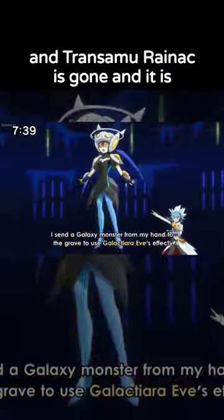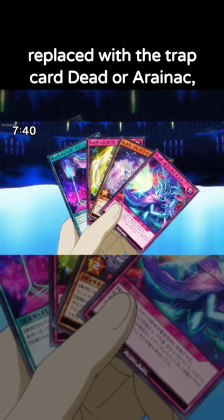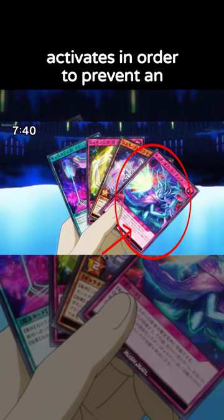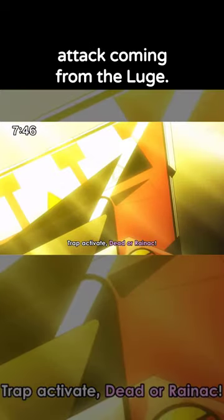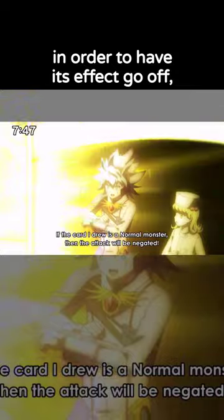After Yudius makes some plays, we then see another shot of his hand, and Transamu Rynik is gone, replaced with the trap card Dead or a Rynik, which Yudius actually sets and then activates in order to prevent an attack coming from the Lug. He needs to draw Transamu Rynik in order to have its effect go off,